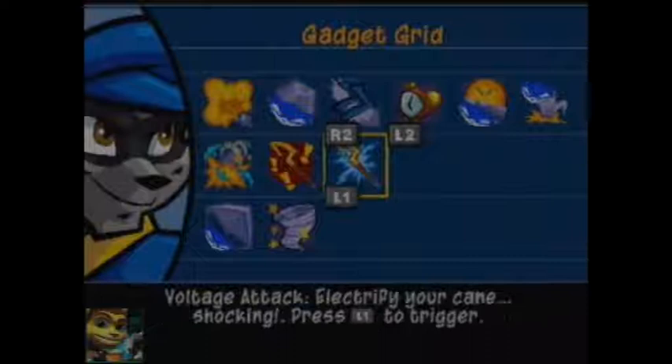It's the Voltage Attack, which allows your cane to be shocking — let's put it that way — doing an elemental attack which pretty much kills anything.